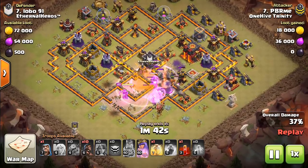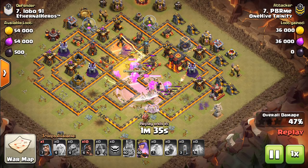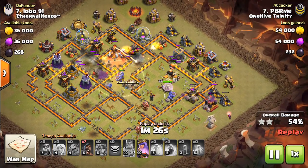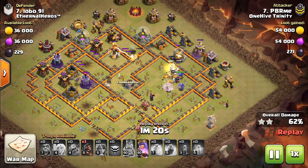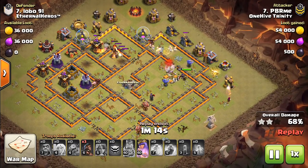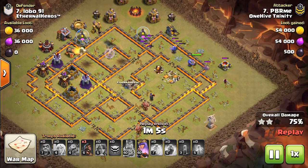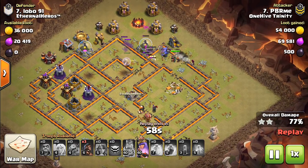So this is a good example — this first one by PBRMe, once again in OneHive Trinity for a little while, just checking out some of their wars. If you look at this one, the Bowlers don't actually get the Inferno, so everything goes to the right towards the hero compartment. This is where the hogs are very nice because the Valks are tanking. He slips in these hogs, they target the cannons, then they come in and get the Inferno. The Inferno is one of the biggest deal breakers for the Falcon — if you miss an Inferno Tower it can wreak some havoc, especially if it's very well protected by walls. Even if you have your Queen up, it can take out your Queen, some Valks, Bowlers. So those hogs were a nice touch because they took out the main threats that were still up.